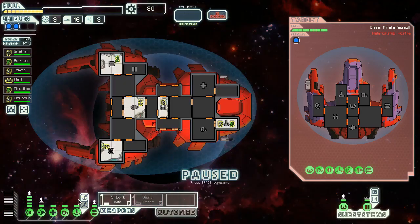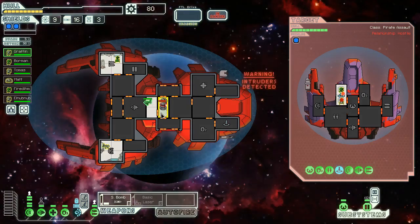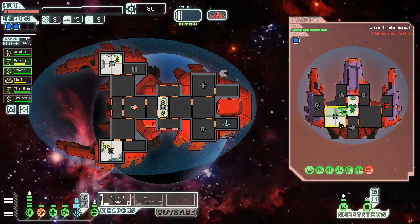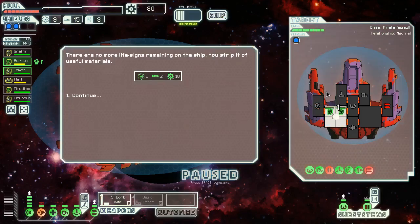Do they have a missile launcher? Of course they have a missile launcher. We have to take out their weapon system as soon as possible. This time we teleport into their teleporter room and just stop them from boarding. Instead they're coming in here to fight us — we'll get the Mantis to help deal with that and we've got to take their weapon offline as soon as possible or we're going to die. They hit our engines — still pretty bad, but we've taken their weapons offline. That's the most important thing.